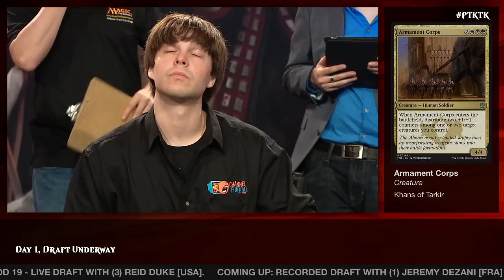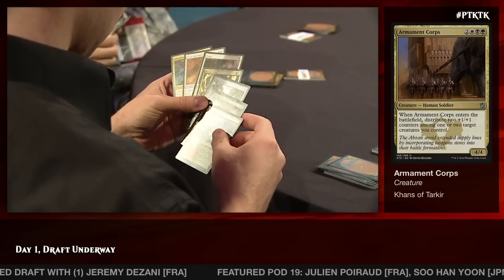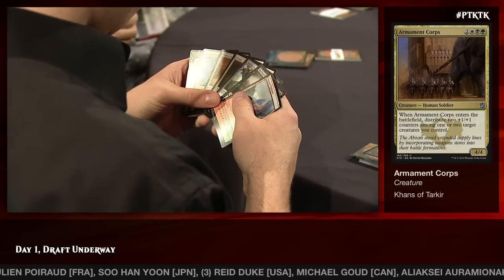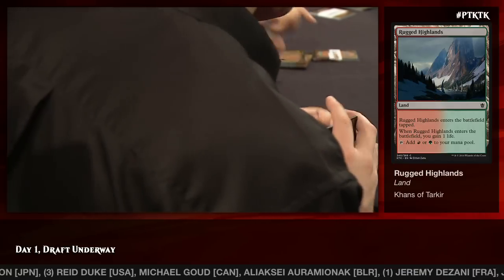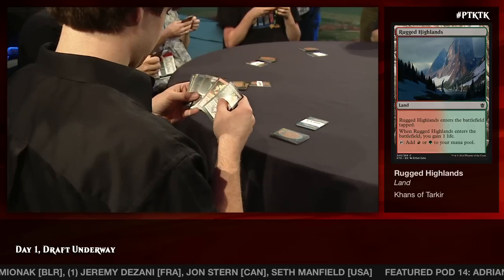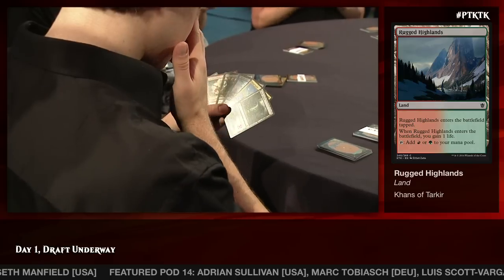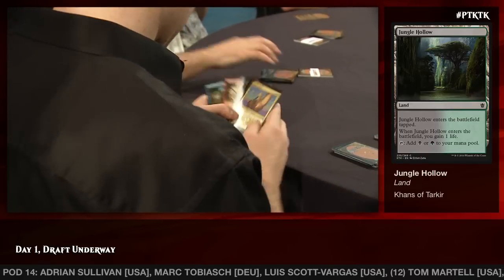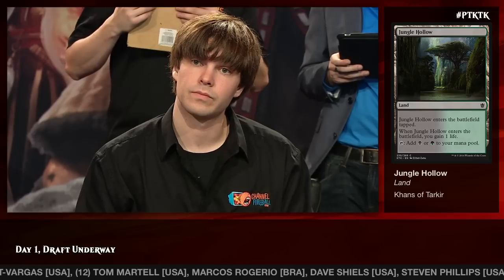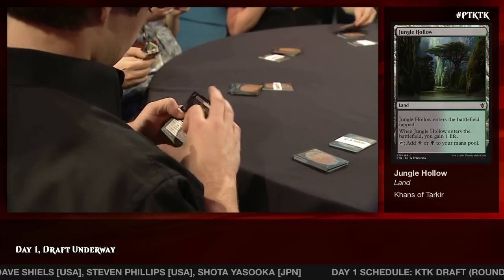He takes Armourment Core, then a Rugged Highlands — interesting, as it fixes red and green, both colors he might splash. Then there's a Jungle Hollow pulled to the front along with another Abzan Guide. When you play Abzan Guide and turn it face up, you feel like you can't lose — it's an eight-point life swing, and even if they trade with it you gain four life. Jungle Hollow is incredibly important right now if he's going to be able to take advantage of some of the Abzan cards he sees late in the pack.